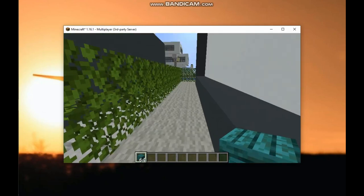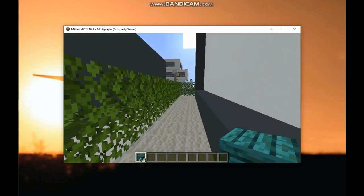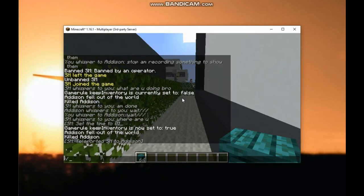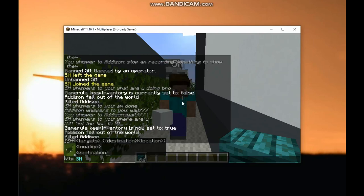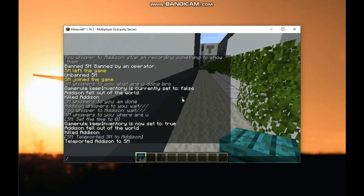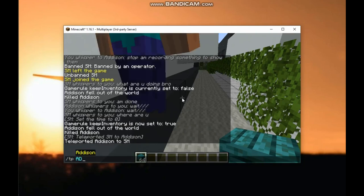Okay so I got my items back — it worked. Also, when you want to teleport players to you — let's say you can't find your friend when they first join — you type slash tp then at the player's name. So slash tp at sm — that's him — and he teleports to me.